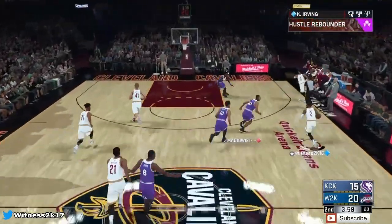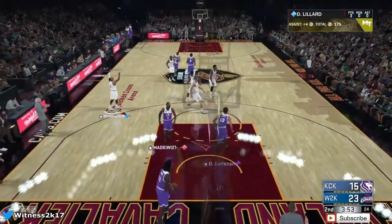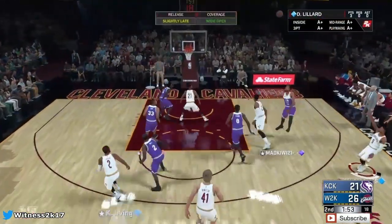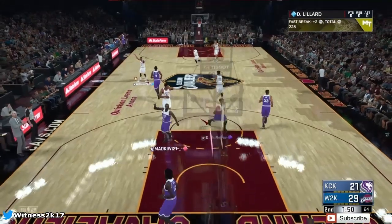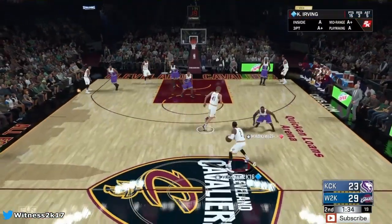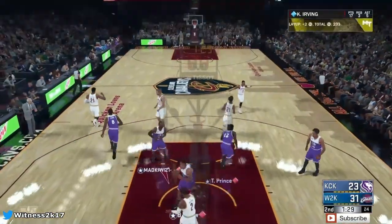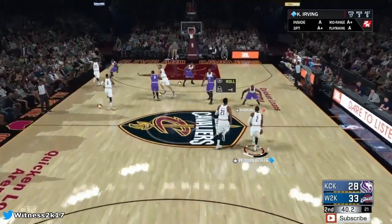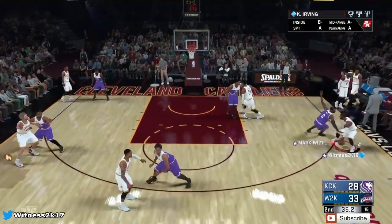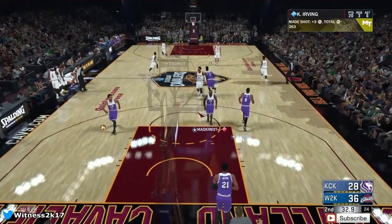One minute into the second quarter gone. Damian Lillard wide open in the corner — I already know that's going in, I did not even question it. We're going to find Damian Lillard again for another three — Damian Lillard hitting back-to-back triples. We've got a six-point lead right now, pretty comfortable for now. Take it inside, we get the layup over the bigger defender. We need a screen — oh, terrible screen. You trying to call charge? I will make you pay if you call charge cheese. Do not call charge cheese on me.